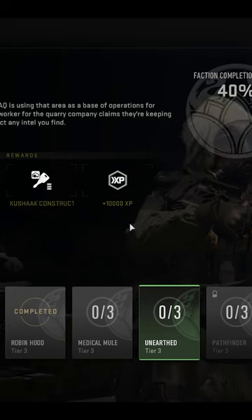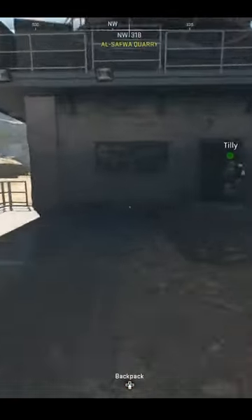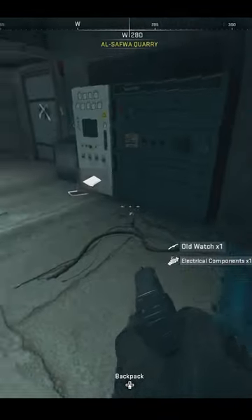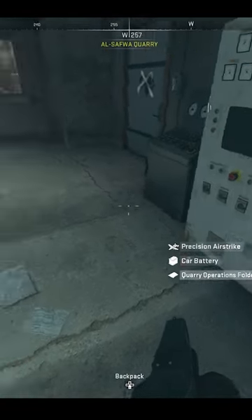Before you use this key, it's good to know that you will eventually need it for a faction mission called Unearthed. So if you find it early, definitely save it in your stash until you get this mission. But once you do get this mission, head exactly to where I told you. And once you're inside, you'll also find documents that you need to exfil with in order to complete this mission.